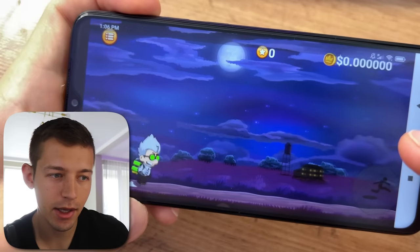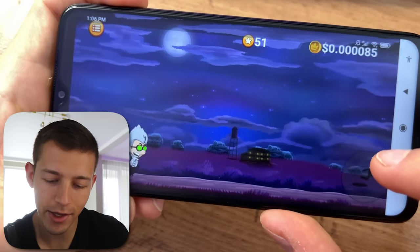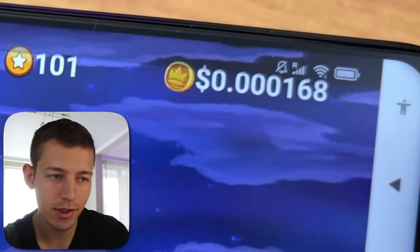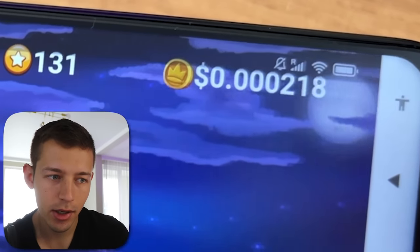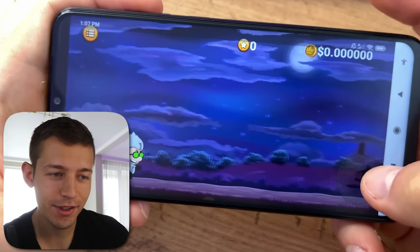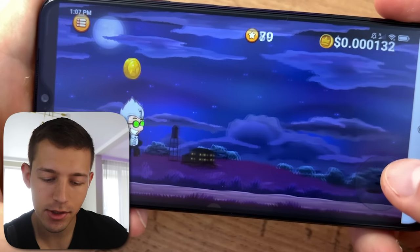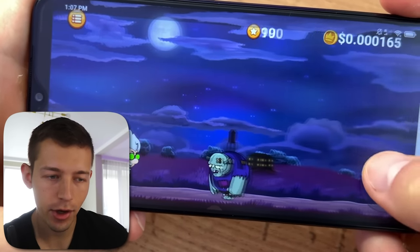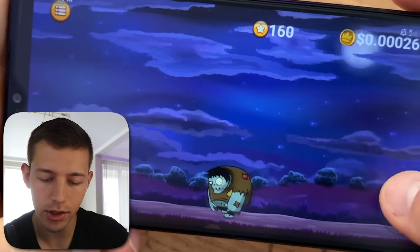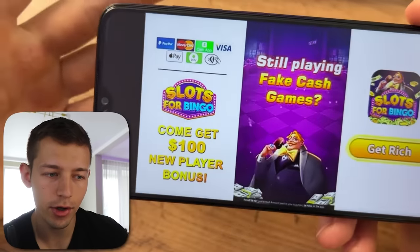Here we play a really cool game and every second we get real money on our balance. We start the game and our job is to jump over zombies. Once we've jumped the first one, as you can see in the upper right corner, the income starts and we get money every second. These are real dollars, not coins. Next to the balance there is another accrual for experience, which we need to increase our income.